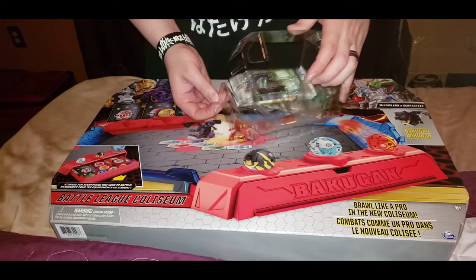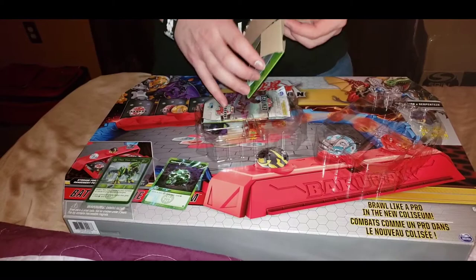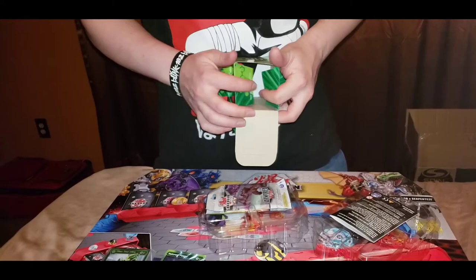Of course you get your Nature's Power full art hex and your little faction bundle — we'll go over that in a second. You do get the cardboard faction deck box, really easy to put together, that's really nice.